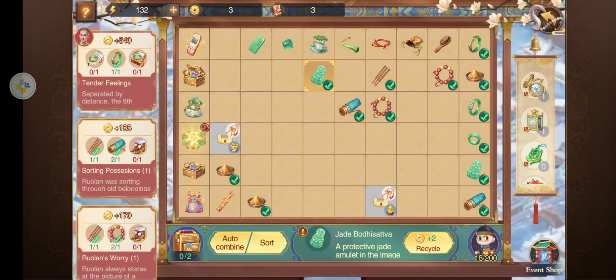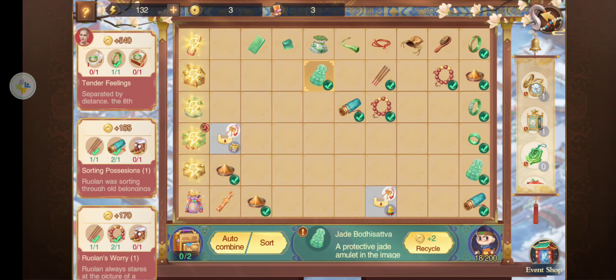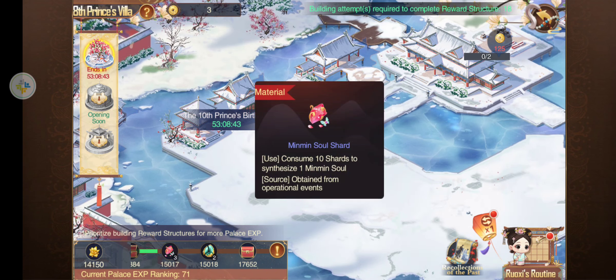And then you just keep going until you run out of stamina. Once a day it'll pop up and give me a chance to buy quite a bit more stamina for 99 cents. You can buy more stamina with gold too. Yep, you got five chances. And that'll give you coins to build these buildings and to move along this thing to get shards.